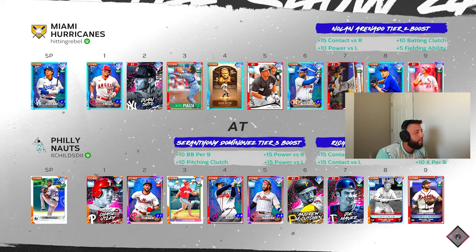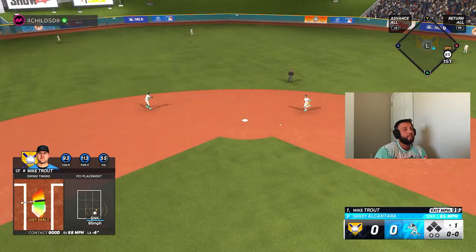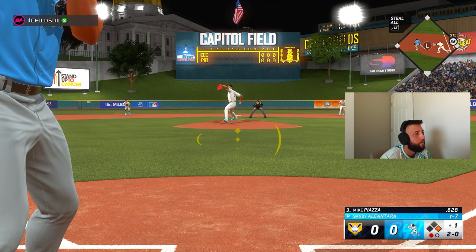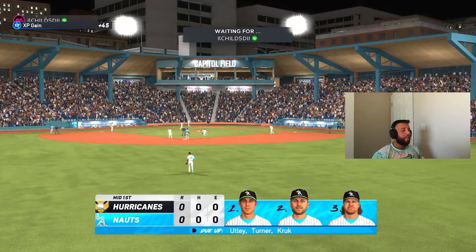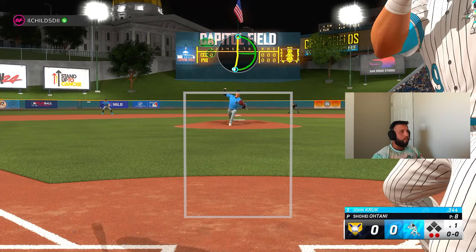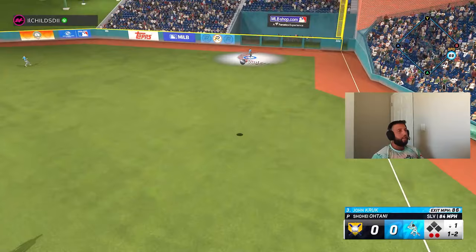Game three — opponent has Sandy Alcantara on the bump, we have Ohtani. A little bit early on it, rolled over to the shortstop — 99 off the bat though. Ball four, at least get him on base. Piazza hits a great ball up the middle but shortstop makes a great play, rolls into a double play — unfortunate because we hit that so well. Strike three — let's go! Did they change Ohtani's delivery? Strike three, two down, good inning, no runs no hits.